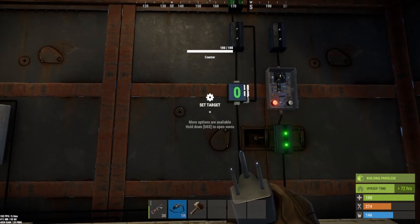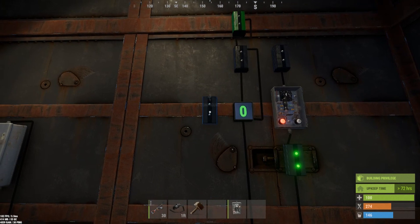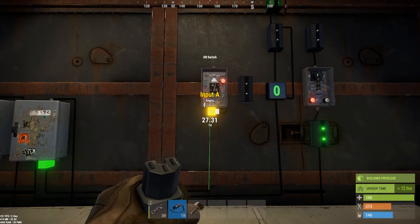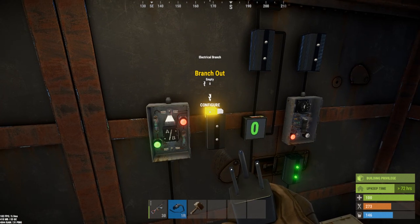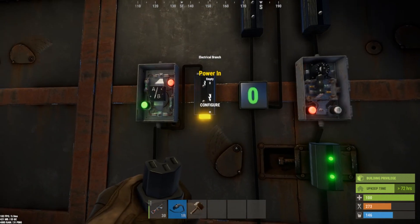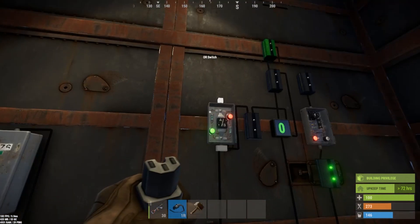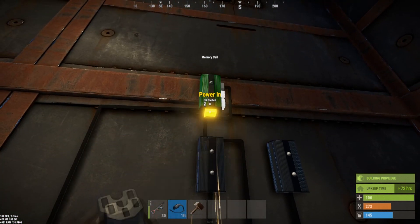Moving left on the schematic, we have an electrical branch and ore switch. The ore switch will be receiving power from our splitter into input A. Input B will be coming from the branch out of this branch. The power out of this branch goes into the increment counter of the toggled counter where we can set the count. The power out of the ore switch comes up as power in to the memory cell.